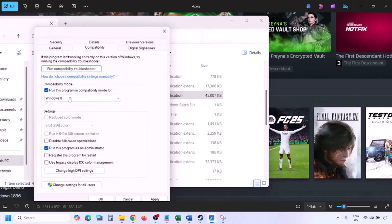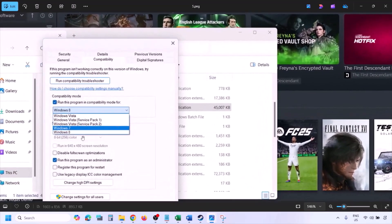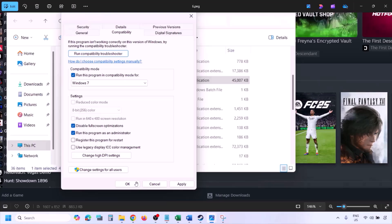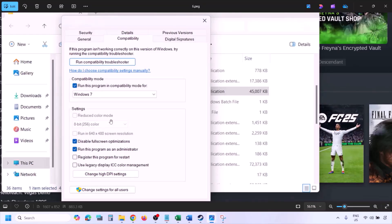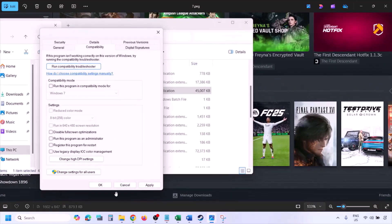Still not working? Put a check on the compatibility mode box and select Windows 8 from the drop-down, hit Apply, click OK, and launch the game. Still not working, select Windows 7 instead and check. Still not working, put a check on Disable Full Screen Optimization, hit Apply, click OK, and check. If none of these work, uncheck all the boxes, hit Apply, click OK, and follow the next step.